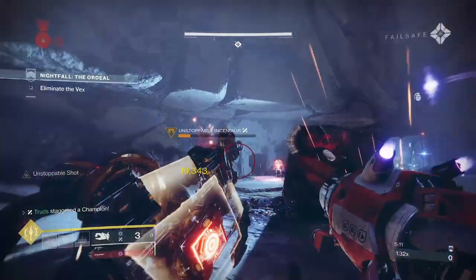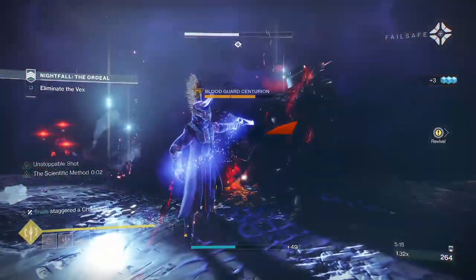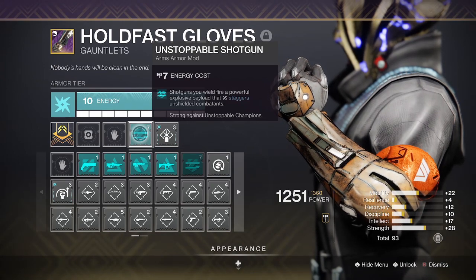Not only that, but precision slug shotguns are absolute meta right now for DPS, so this build is going to lean right into it. The unstoppable shotgun mod is an arms armour mod and so it will impact all shotguns you equip, allowing you to stagger unstoppable champions with ease.